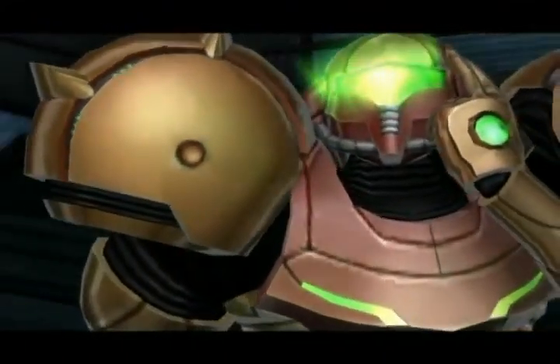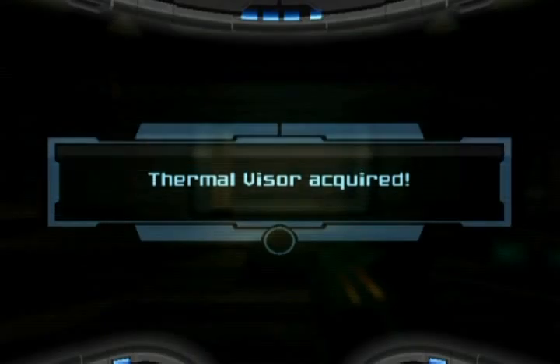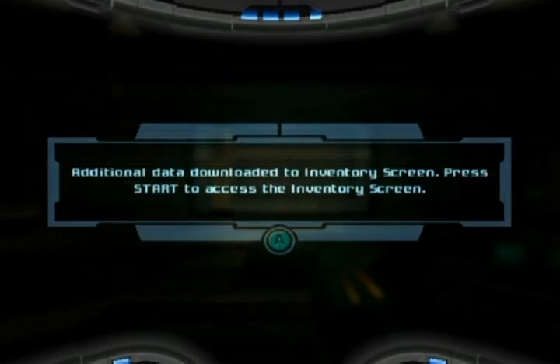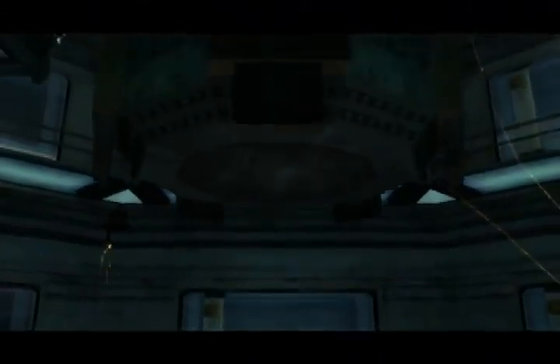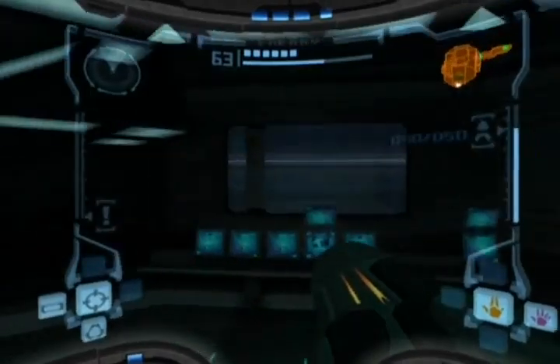We can now see in the dark. Press down on the D-pad to use the Thermal Visor. And this is why you want to scan everything in the Space Pirate research facility before this point — everything decides to go dark and Space Pirates become... well, I can't see them without the Thermal Visor.